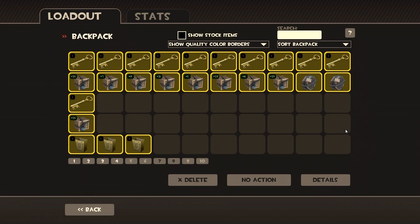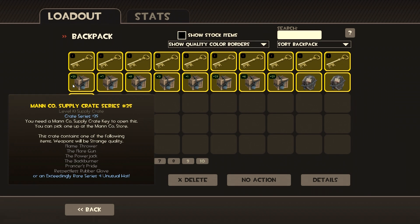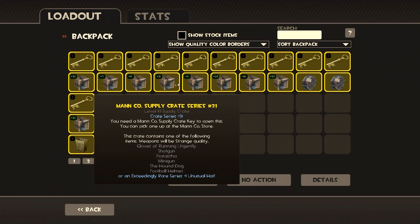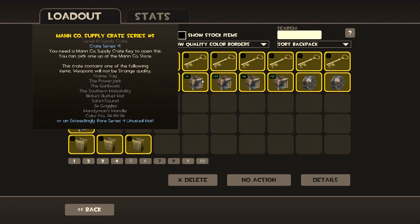For today I'm going to be unboxing a total of 14 items. The first nine are going to be crate series — they're different series and they all consist of different items. For example, crate series number 25 consists of a flamethrower, the flare gun, the power jack, and a couple of other items, versus crate series number 7 which comes with the Chargin' Targe, the Directshot, and the Bushwacker. But what you're really looking for is described at the very bottom, highlighted in blue — an exceedingly rare series number one unusual hat.